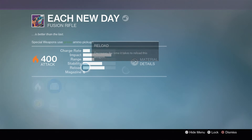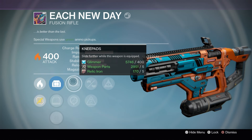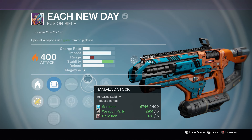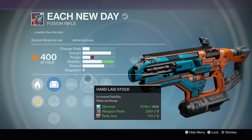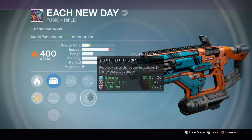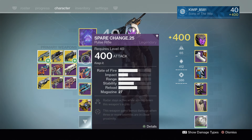Each New Day looking promising thus far, hopefully a good roll. Scopes are alright. Kneepads is a perk I'm a fan of. Hand Laid Stock — I do like added stability, but I actually prefer range on fusion rifles. So we'll play around with whether we want Hand Laid or Accelerated Coils. And then we have Hidden Hand. So the fusion is definitely a better roll than the pulse. We'll see how these things play out — I'll mod them up and we'll see how we do in the video.